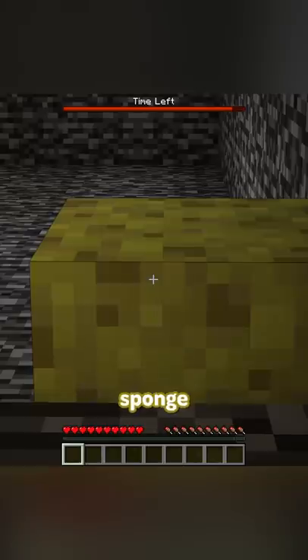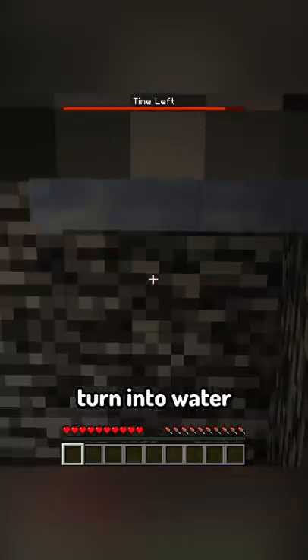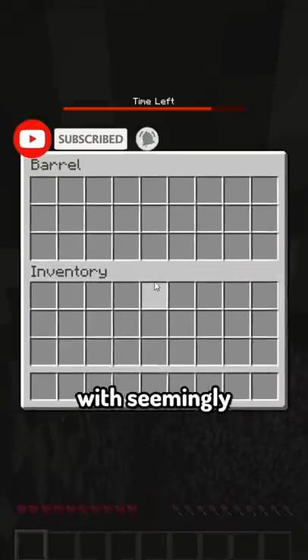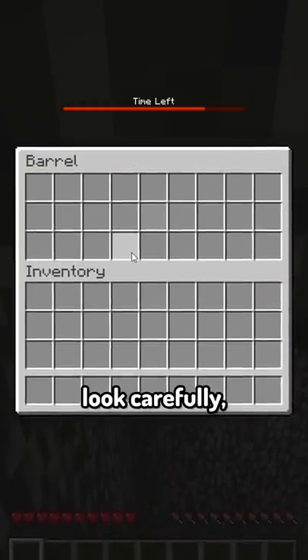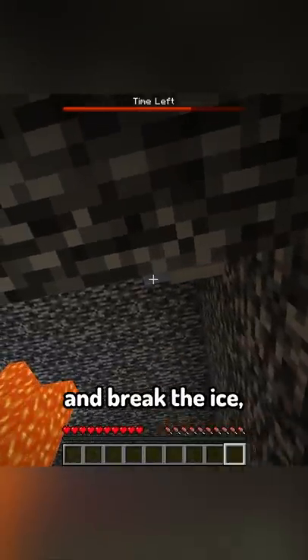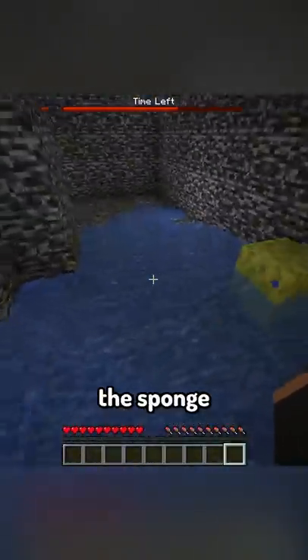By looking around, you'll find a sponge and ice, which won't turn into water unless there's a block underneath it. There's also a barrel with seemingly nothing inside, but if you look carefully, you'll find an invisible glass pane. Now if you place it here and break the ice, it'll turn to water, and you have to exit before it's absorbed by the sponge.